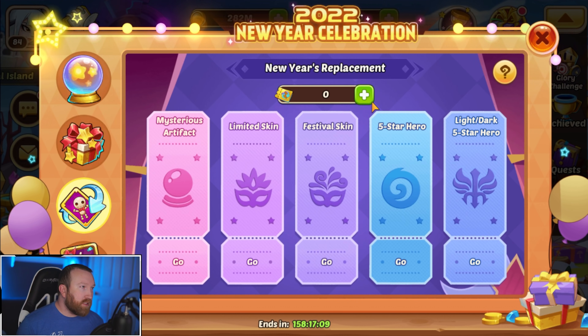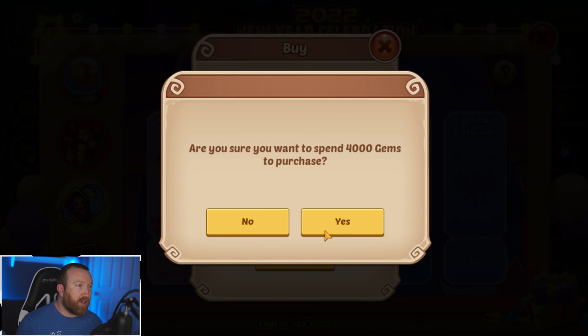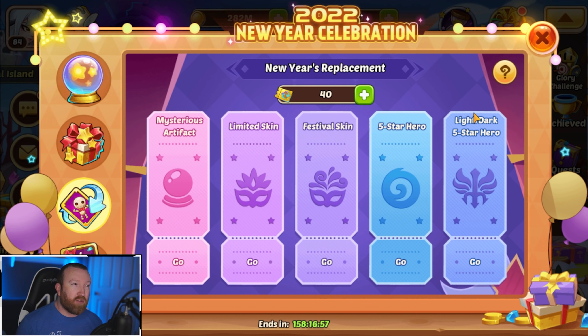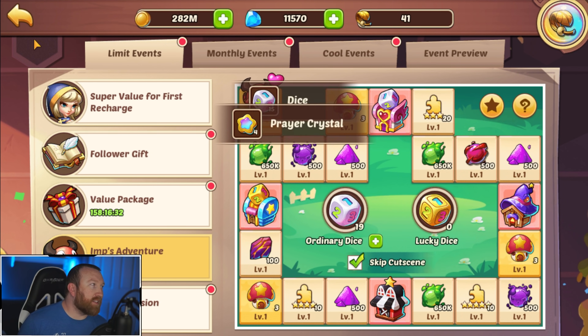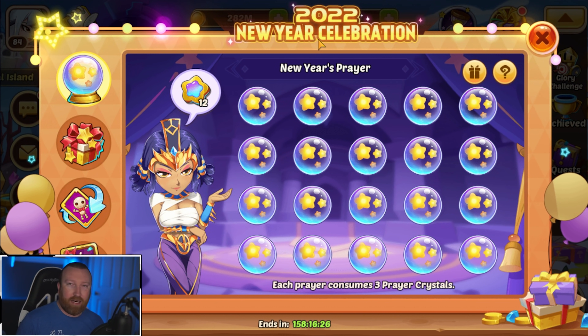First thing we're going to do is purchase all of these — the 4,000 gems for the swap event because we're definitely going to try to get some Eloise copies, maybe a skin or some light and dark copies. Then we'll come into Imp's Adventure. We need 2,000 divided by 150, so about 13 — we'll buy 15 dice for the time being and get a total of 12 prayer crystals.